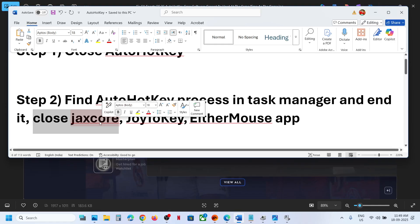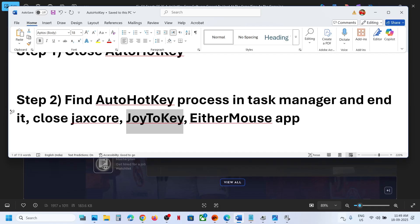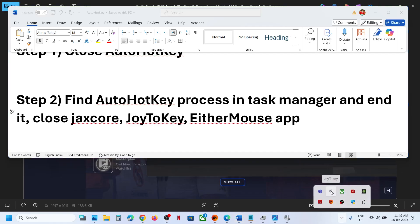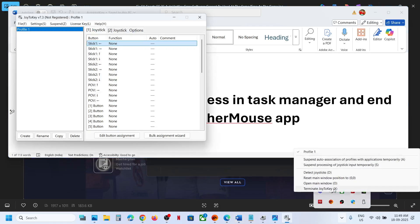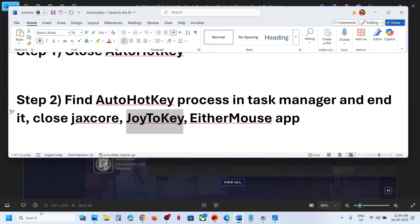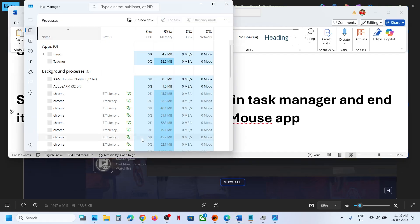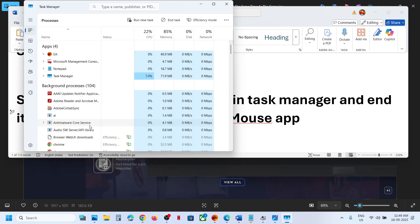Now close the JackScore application. If you are running this application, close it and end it from Task Manager as well. If you have Joy2Key running, terminate it — close it and also end it from Task Manager if you find it there.